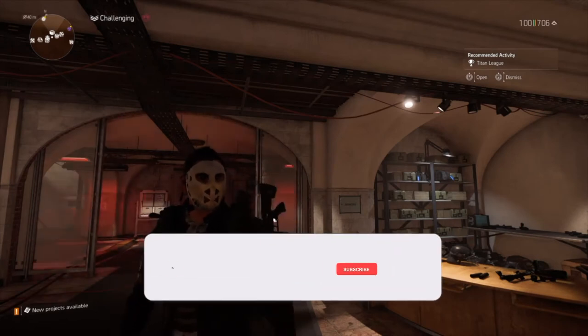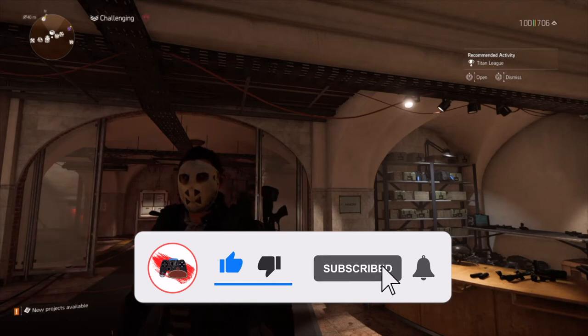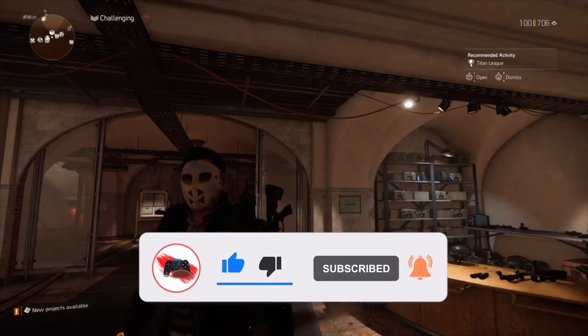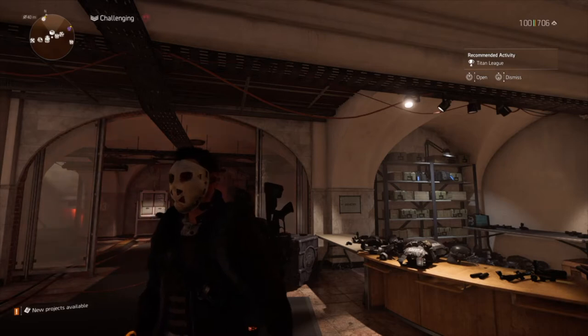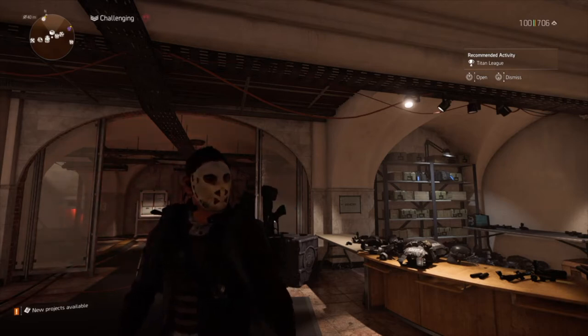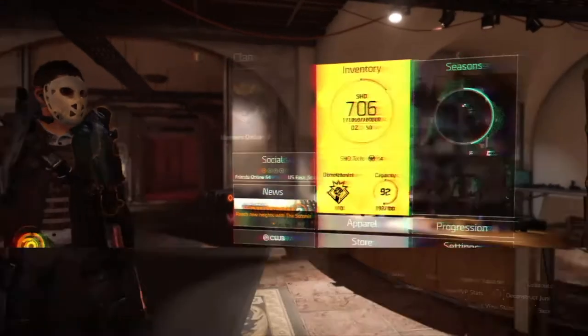Hello everyone and welcome to another Division 2 video. Today we're going to be talking about the builds that we use for Operation Dark Hours, and primarily the Weasel boss fight. Weasel in my opinion is the easiest boss fight as long as you have good coordination and good damage. Dark Hours being a strong DPS-focused raid, damage is key. We went over damage builds in the last video, so if you haven't checked those out, check out the Boomer video.